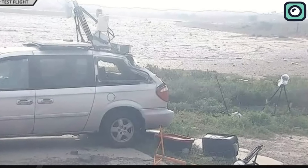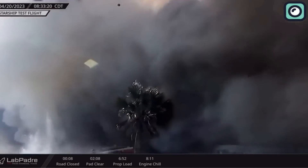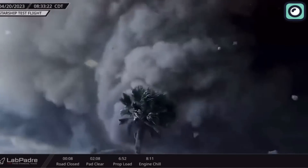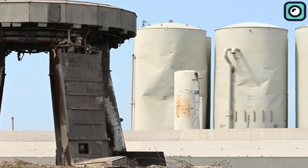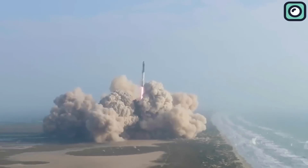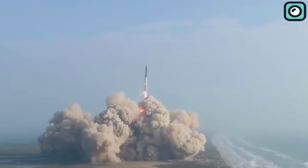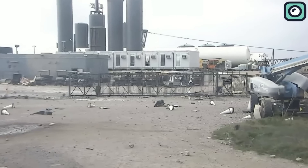The launch caused dust, dirt, and other particles to soar into the sky, eventually falling onto Port Isabel and nearby areas. The storage tanks containing liquid methane and liquid oxygen close to the orbital launch site also suffered considerable damage. Substantial fragments of debris were found on the area's beaches soon after the devastating explosion.